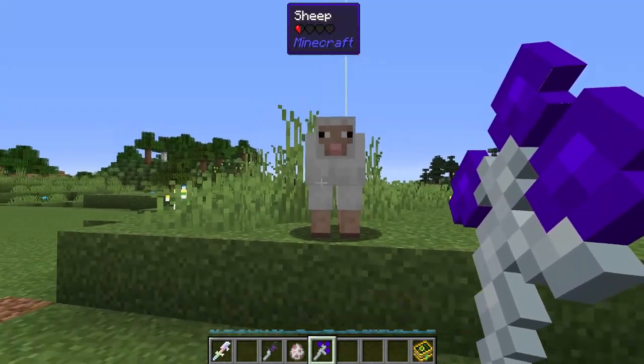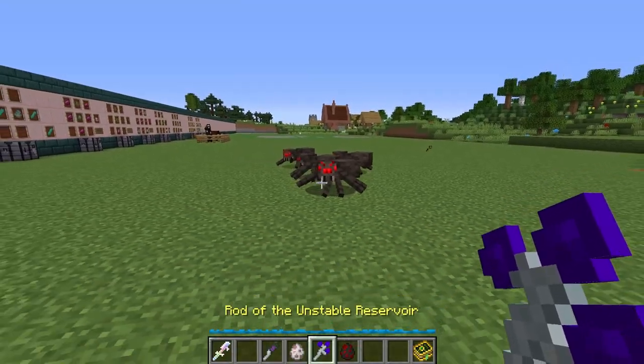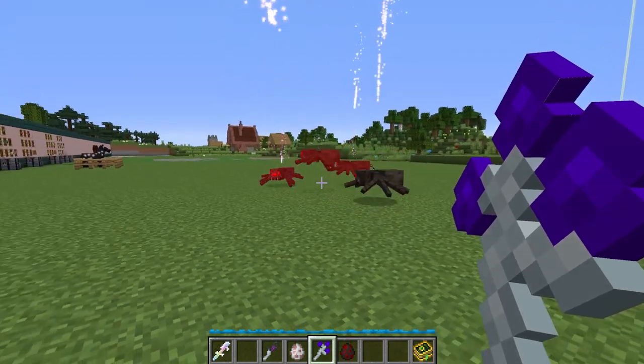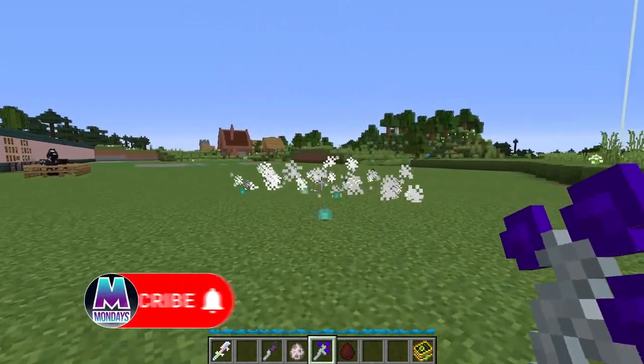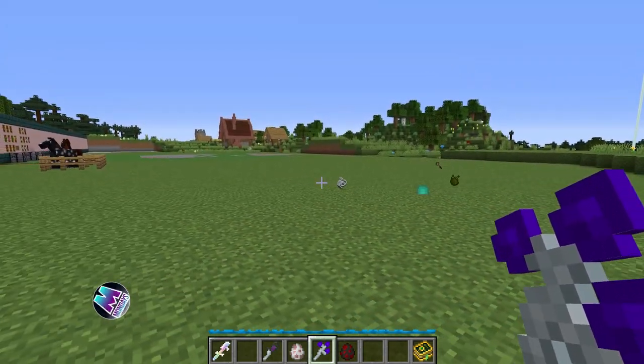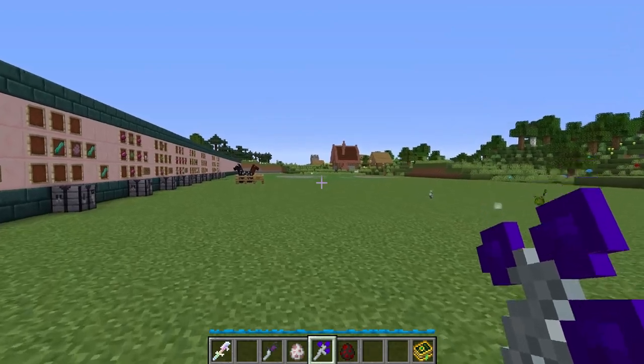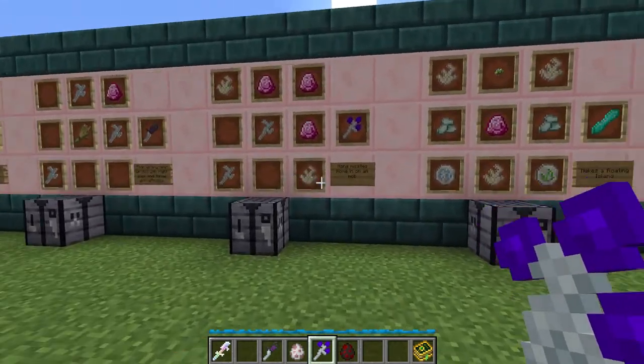It doesn't seem to work on normal mobs — it only works on hostile mobs. With a selection of spiders, when you hold right click you can see missiles coming down from the sky. It works in an AoE effect, targeting the general area of mobs you're looking towards. There is a range on it so you can't do it from incredibly far away, and you can't target just one enemy at a time.